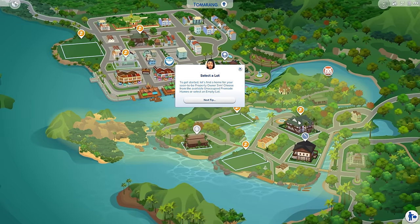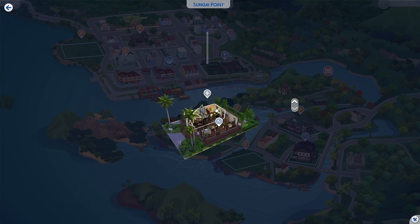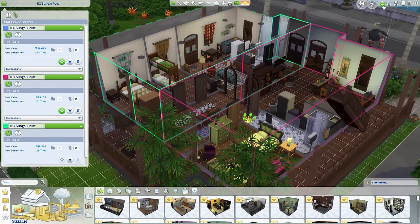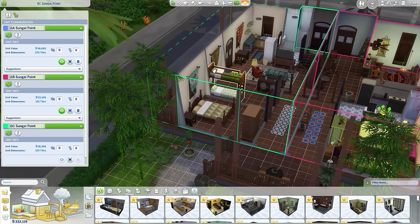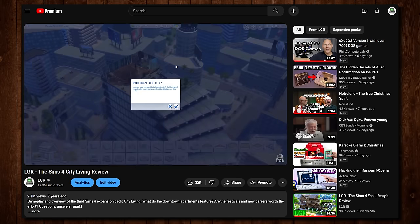As the name implies, For Rent is primarily focused on residential rentals, both as a tenant and as a property owner. Or both — you can live in your own rental unit if you wish. Either way, apartments are now a thing in The Sims 4 again, for the third time, since they were already reintroduced in City Living like eight years ago, and to a lesser degree in Eco Lifestyle.